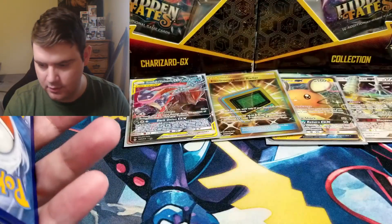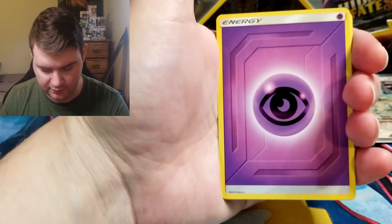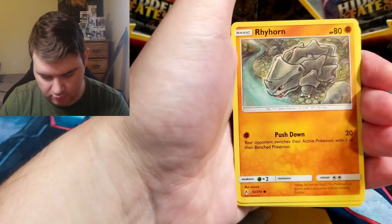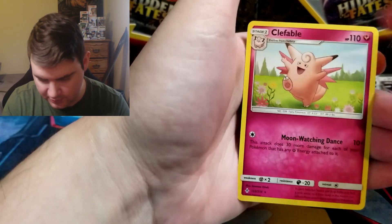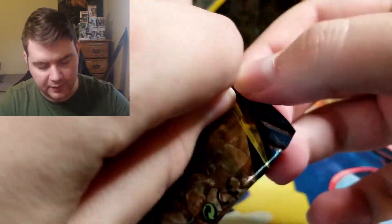Moving on. The Hidden Fates box makes pretty bad walls there but they have a purpose. Code card. It's a pretty good opening so far. Psychic Energy, Energy Spinner, Charjabug, Chip-Chip Ice Axe, Espeon, Squirtle, Rhyhorn, Rotom, Goldeen, Reverse Misdreavus, and a Clefable. Boy I'm getting tired of seeing this. But yeah, go ahead and watch anything from the first part if you haven't already.